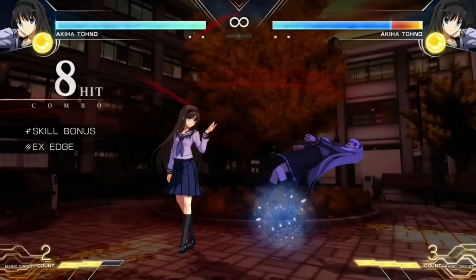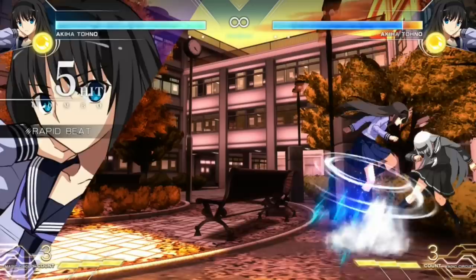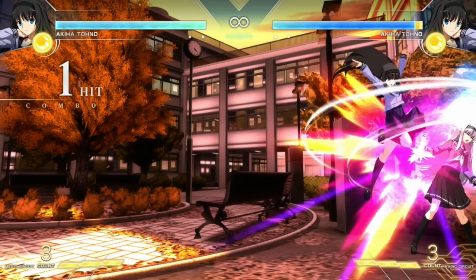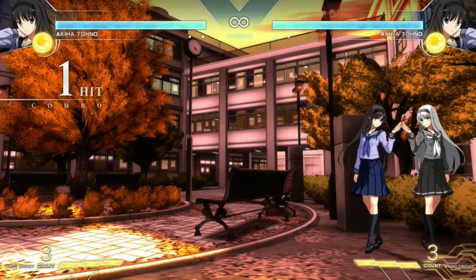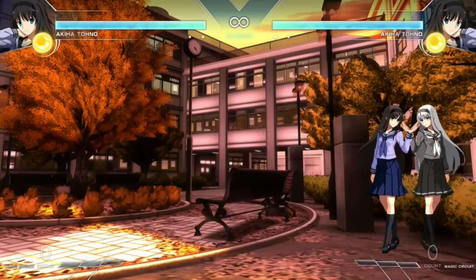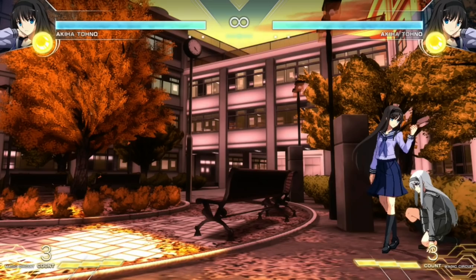Aki is pretty much going to be the set play character of the game. She can knock you down and set up this pinwheel, then go for mix-ups behind that. She can also do a variation of it in the air — if you save one of your air dashes she can just do it from there, and then you have to block that while she's coming at you with the air dash. She can go for mix-ups from there including multiple overheads, empty jump low, and she also has a command grab super that she can get combos from.